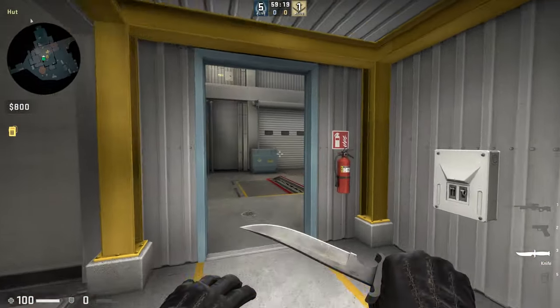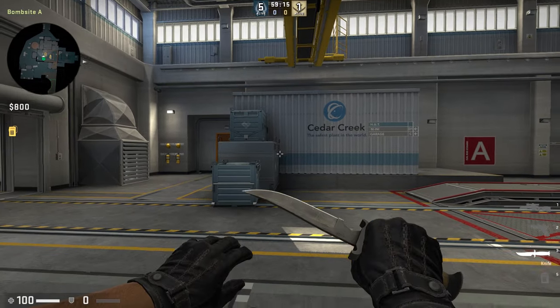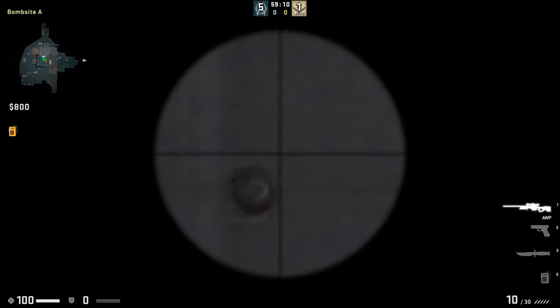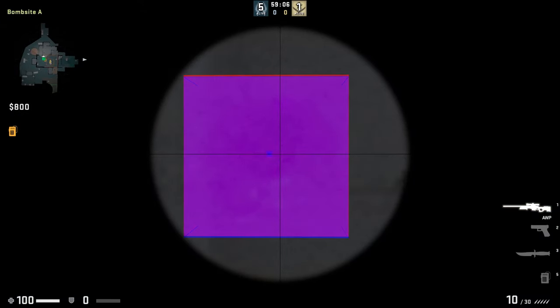Let's jump straight into it and start with a wallbang spot that can allow you to kill a terrorist in the lobby walking towards the A site. To do that, position yourself to the right of the crates in the A site, then shoot towards the lobby with an AWP, an M4, a revolver, or pretty much any other gun.